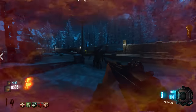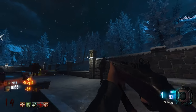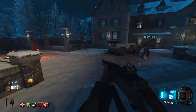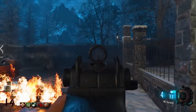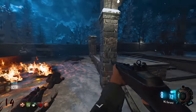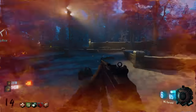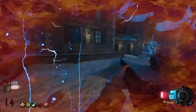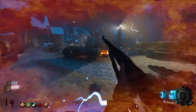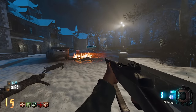A napalm zombie appears — one player tries to trigger him strategically. Another napalm zombie triggers unexpectedly, setting a player on permanent fire. They decide it's time to get rid of the DG WAFT and move to better weapons.